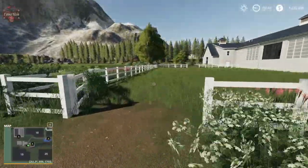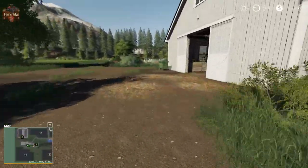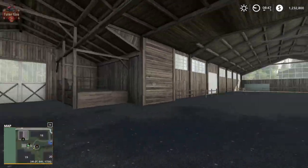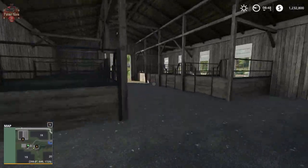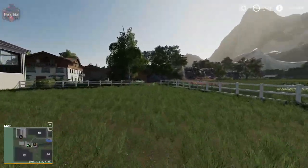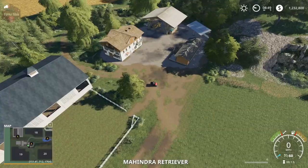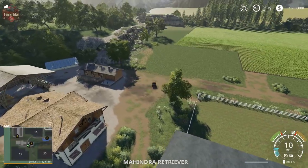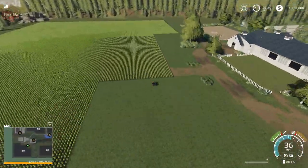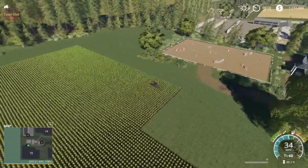There seems to be a kind of horse area up here — maybe a horse training area. The mix of EU and American buildings in here is interesting. There are lots of really viable spots to make your own area. Up there is the horse training area, and just below that we've got the BGA.